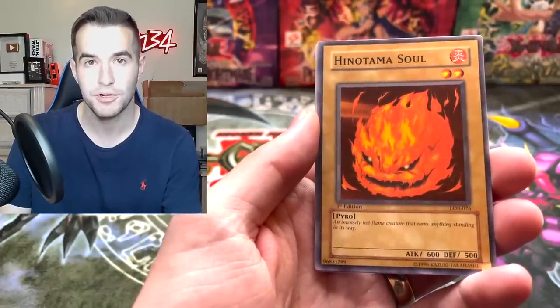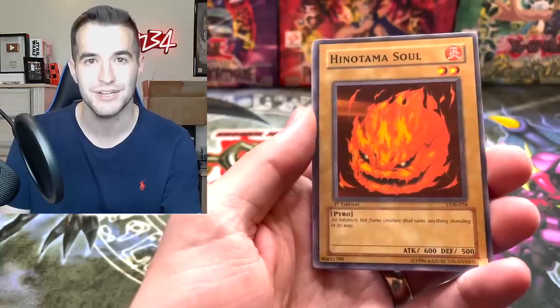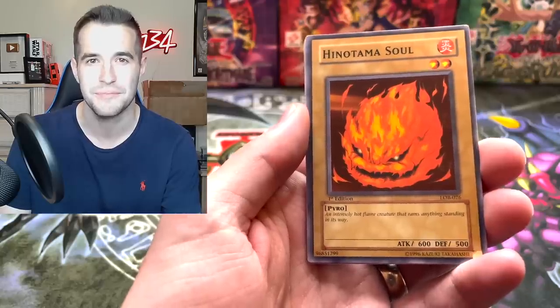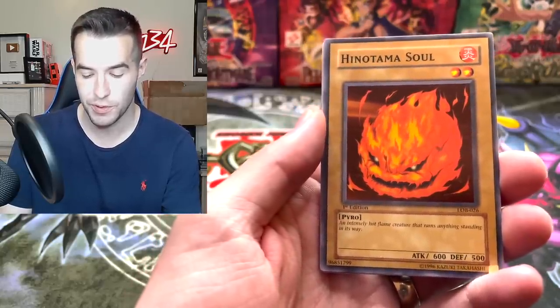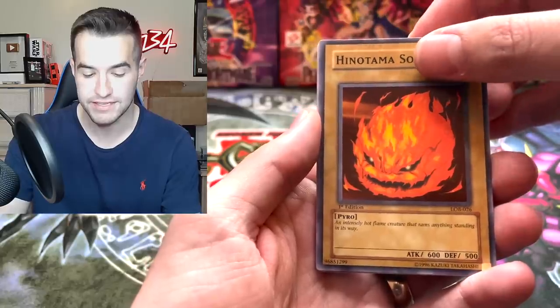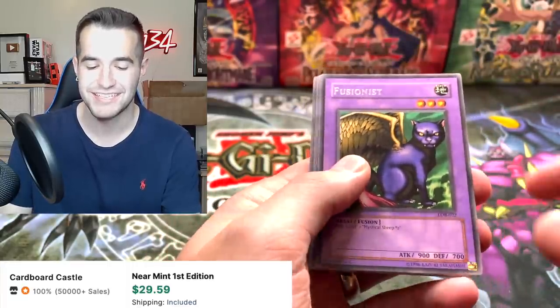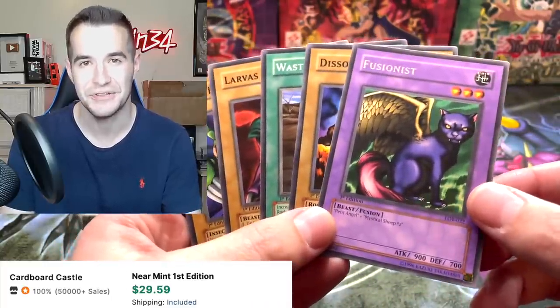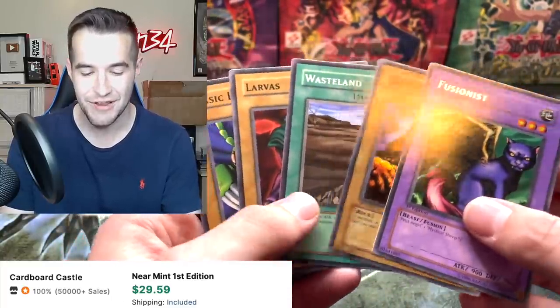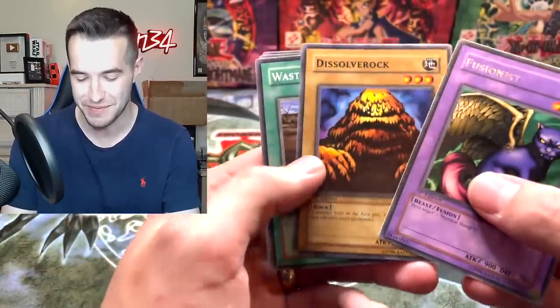Put your guesses in the comments — do you think there will be a foil in here? Do you think it's heavy or not? Here we go. Just a Rare. And that is why you cannot trust the Glossy weights. We have a Fusionist — regular Rare.